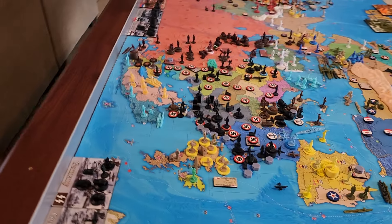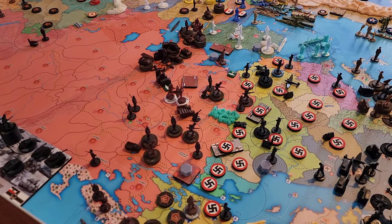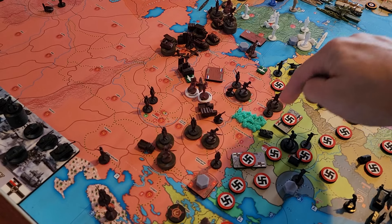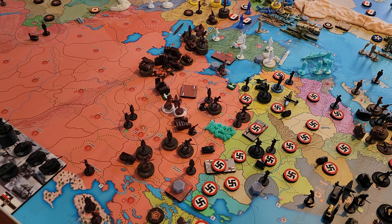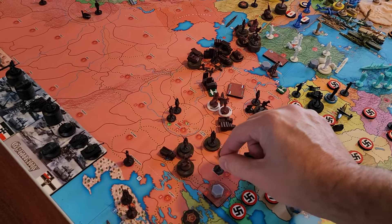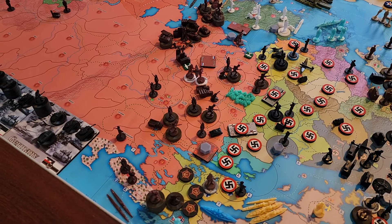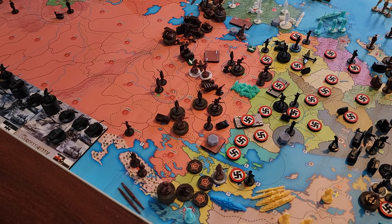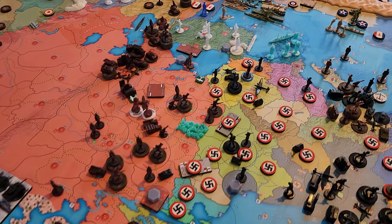Everything else is on the Eastern Front. Our light armor in Lebelsky is going to come up one into Southern Belorussia, which is empty, and then blitz into Northern Belorussia. So we'll have a light armor versus a militia — should win that. Phenomenal battle there. That's two more battles.